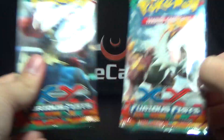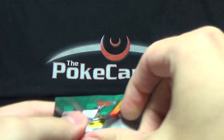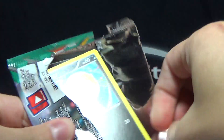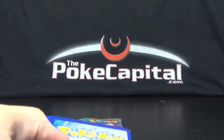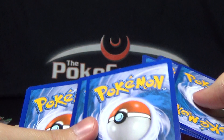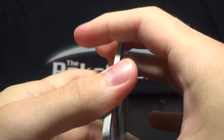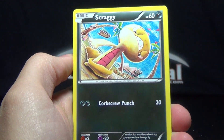And then two packs of Furious Fists. We'll start with the Mega Lucario pack, because I feel like I've gotten the EX pulls from Tyrantrum packs before, as well as Mega Heracross. So we usually open those last.